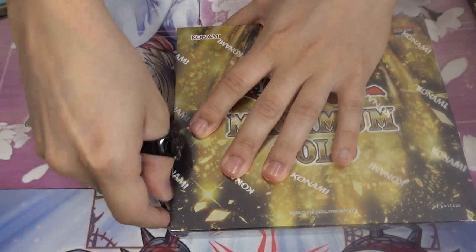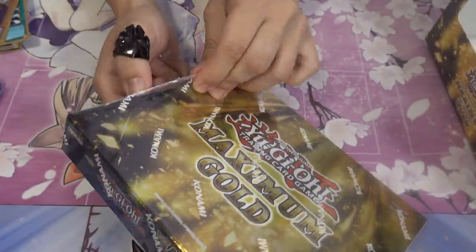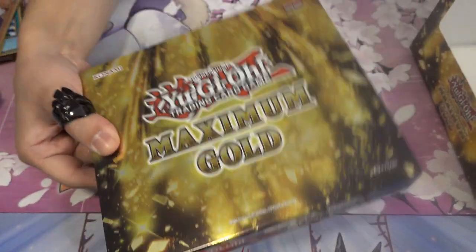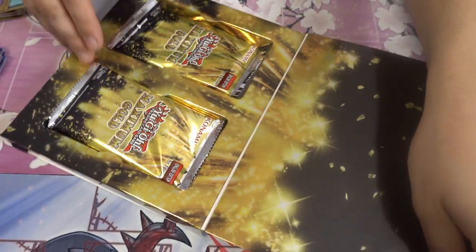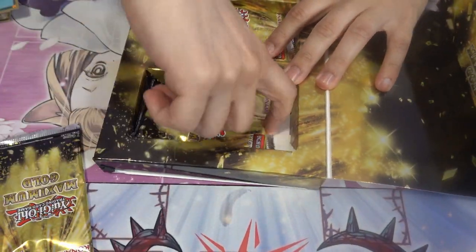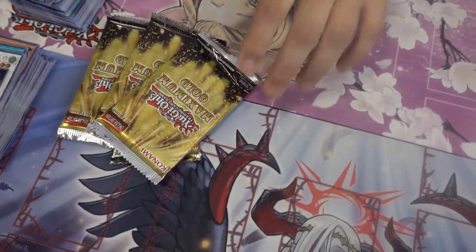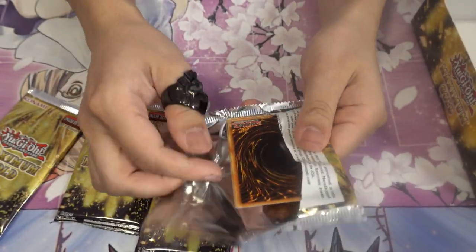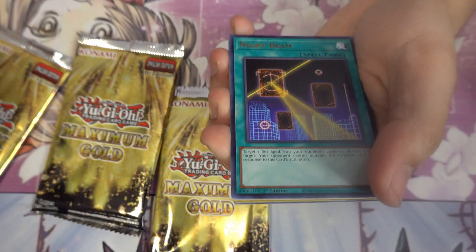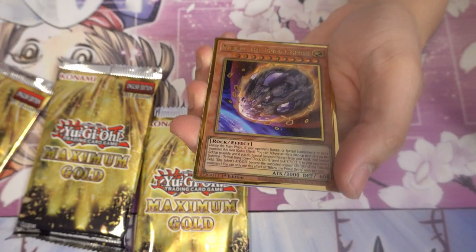Final box of Maximum Gold. Will it be in the last pack of the last box when I get that Ash Blossom? I just kind of want it so I can trade it. For that Sky Striker card from your binder — it's the only thing I want. Box five, first pack: Coyote, Night Beam, Nibiru — pretty good — and the Prime Monarch and Link Ribo.